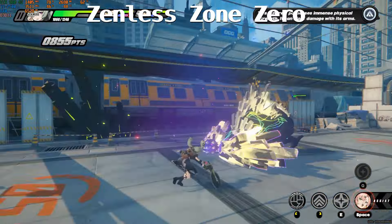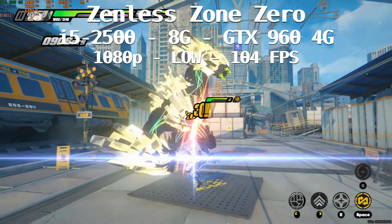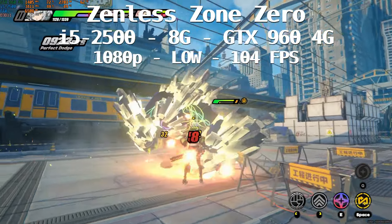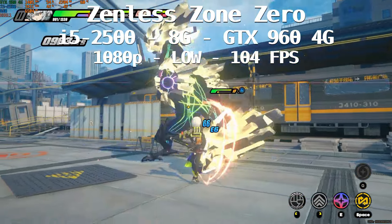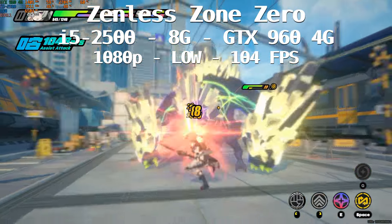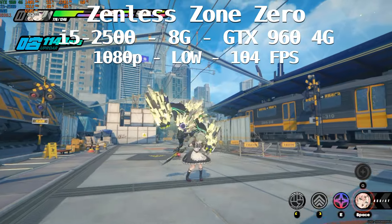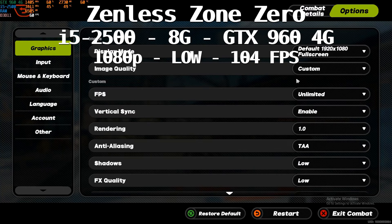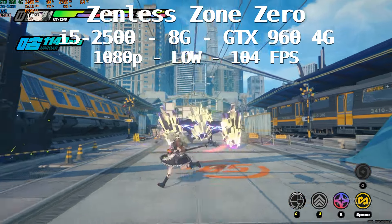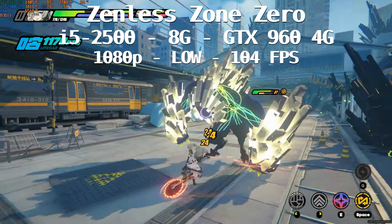Today we try to find out — from the proposed 7th gen i5, we dropped all the way to the i5 2500, a 2nd gen i5, still with 8 gigabytes of memory, and dropped the GPU from the GTX 970 to the GTX 960, still a 4 gigabyte card. Playing at 1080p low settings we have an average of 104 fps — don't forget to remove the fps limiter. GPU is pegged at 99 to 100 percent, CPU is at 70 to 80 percent utilization, and memory is at 6.6 GB.